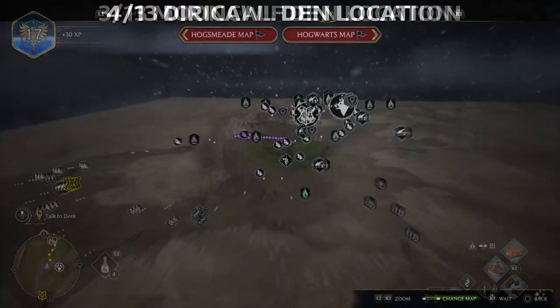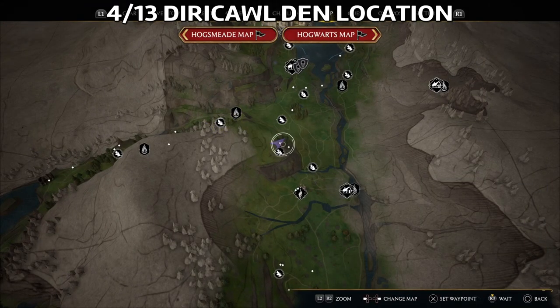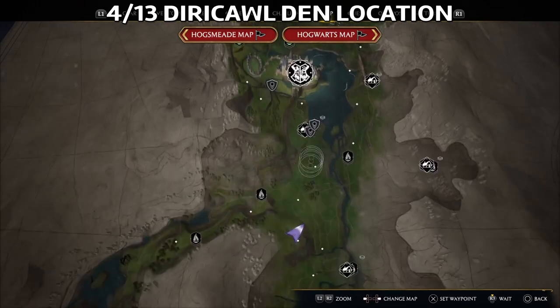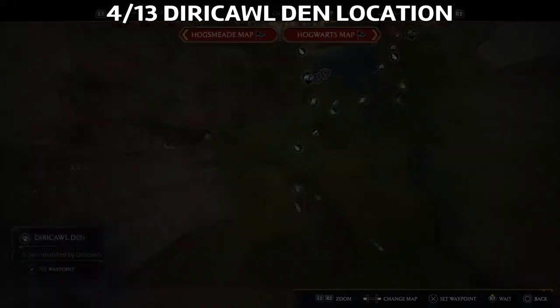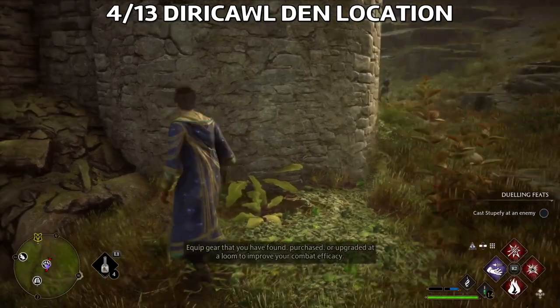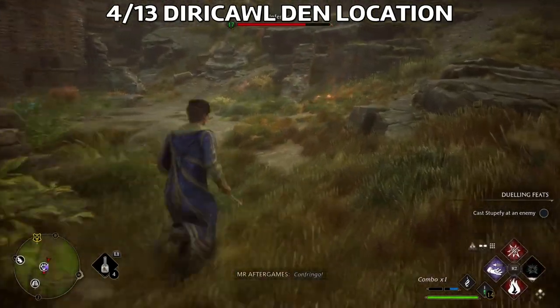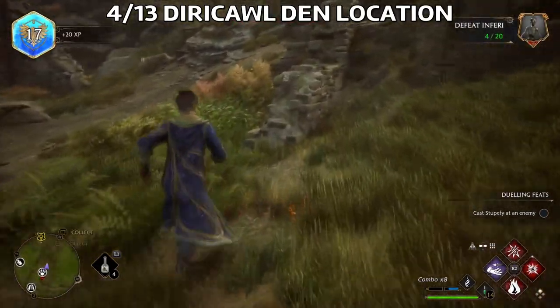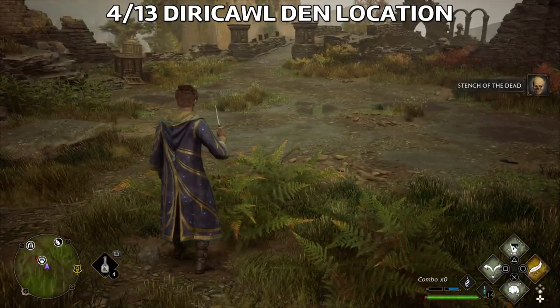This is the third Fantastic Beast — there are 13 in total. The fourth one is the Diricawl, and this is the location where I got it. There's a den nearby. You'll face some enemies, some Infernus, but once you defeat them, you can get the Diricawl.